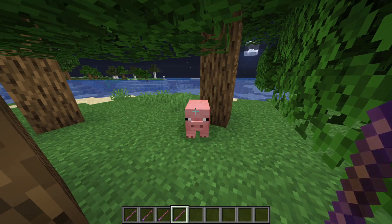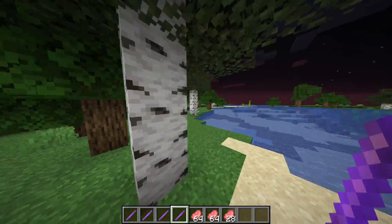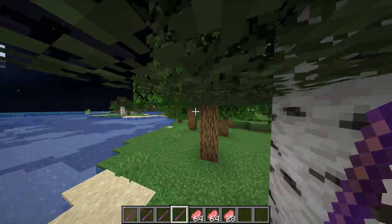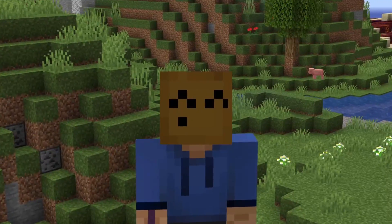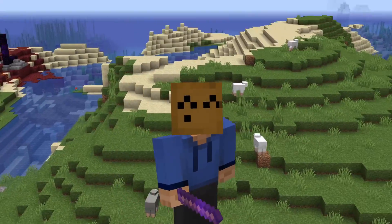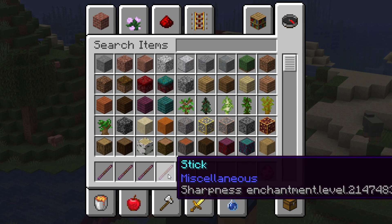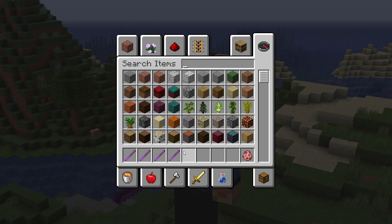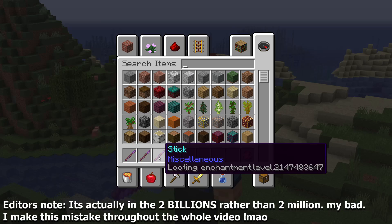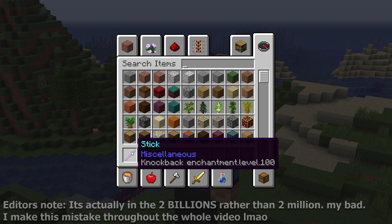This stick has looting on it — yes! This is going to go absolutely perfectly. Just in case there's any confusion about what I'm doing in today's video, allow me to explain. I've essentially made the infinity gauntlet of sticks, because on each stick I've placed the very maximum possible enchantment for a sword. So for example, this stick has sharpness 2 million, this one has looting 2 million, this one has fire aspect 2 million, and so I don't explode my computer, this one has knockback 100.